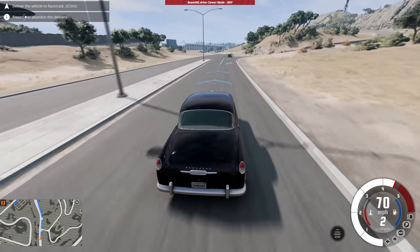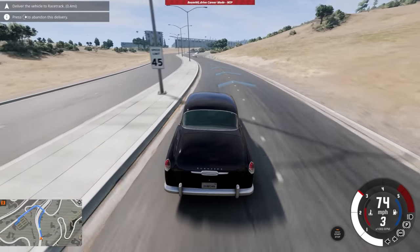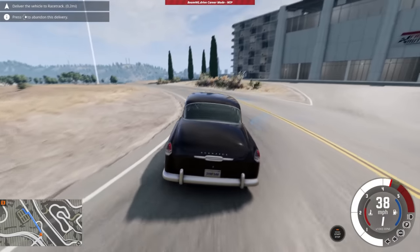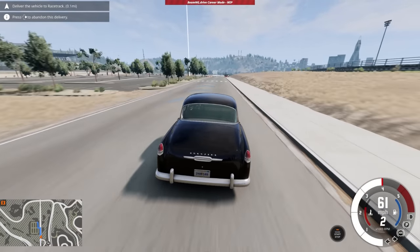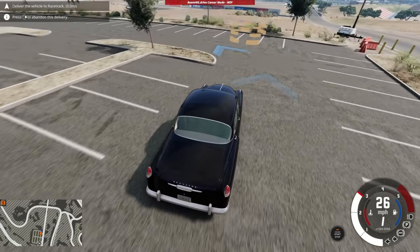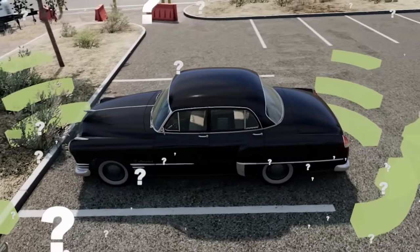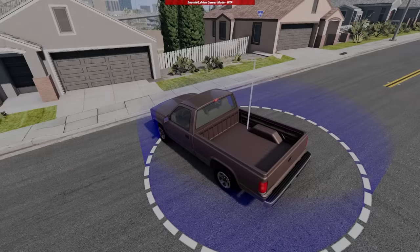It said I can damage the vehicle which is a little weird — let's just take it over there and get paid. We need a little extra cash to pump into the Sunburst. Pulling in carefully — a little bit of a dangerous entry into the parking lot — but boom, successful delivery! That was only $1,500. These don't pay a lot but they're easy. I don't have time for 10 vehicles today; we got paid a little, now let's try something more lucrative.